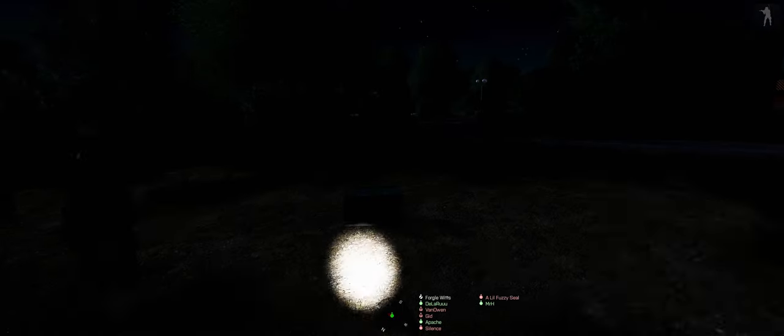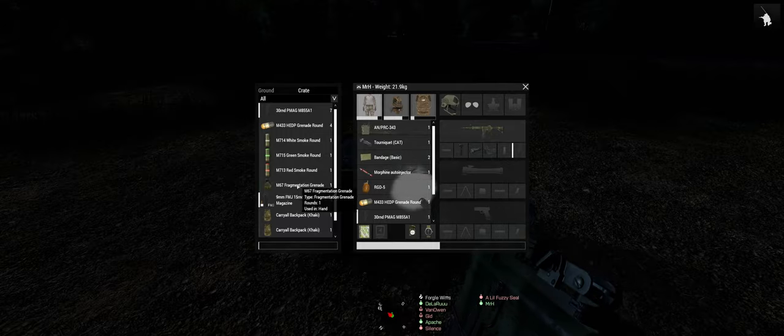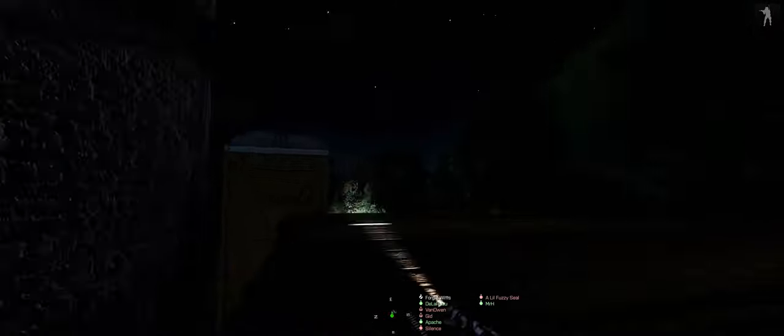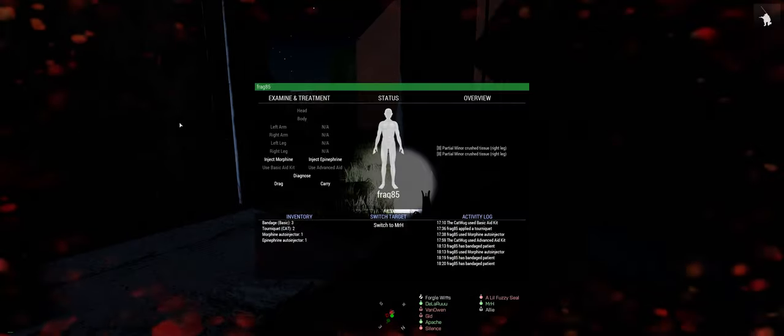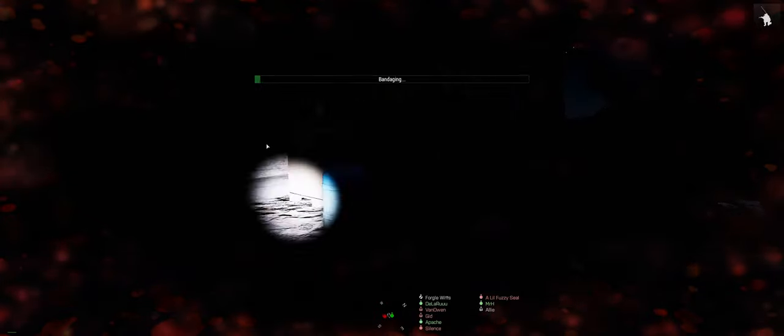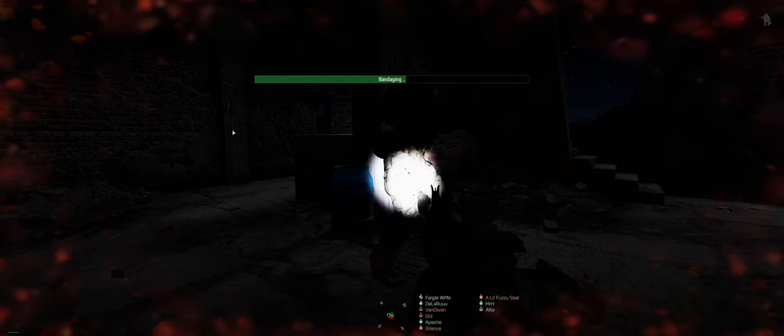Are we all accounted for? How far back do you want us? Medic, make sure - get that medical crate out of there as well. Pull back Delta. This is the only crate. Oh fuck. Everyone good? Echo, pull back through Delta so we don't bunch up on their positions.